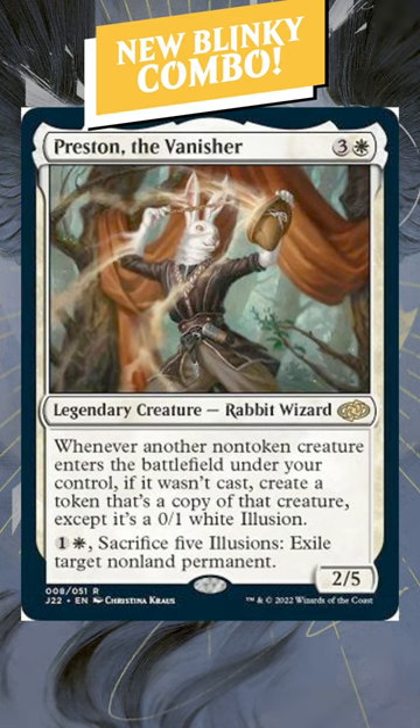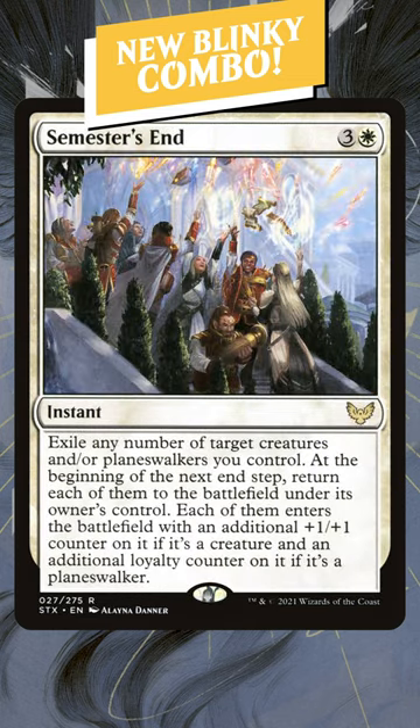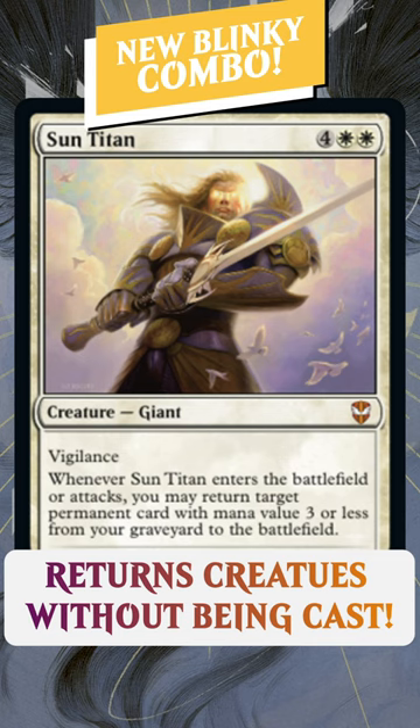For 1 and a white, sacrifice 5 illusions to exile target non-land permanent. The easiest way to have creatures enter the battlefield without them being cast in mono-white is blinking them, and there's a ton of great cards to blink and blink synergies in white.